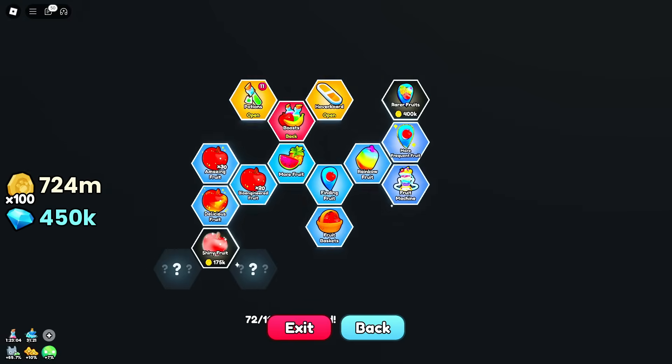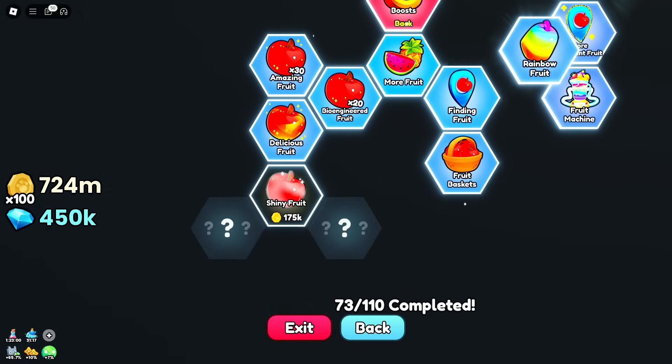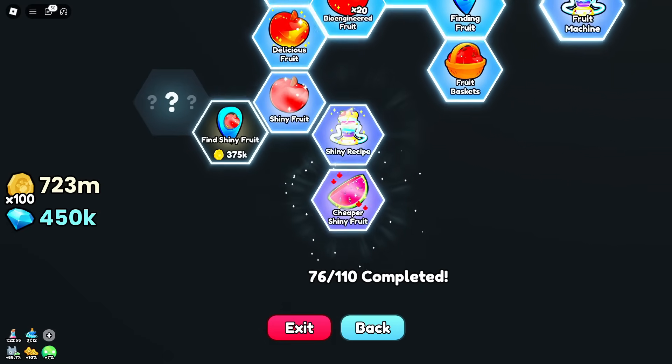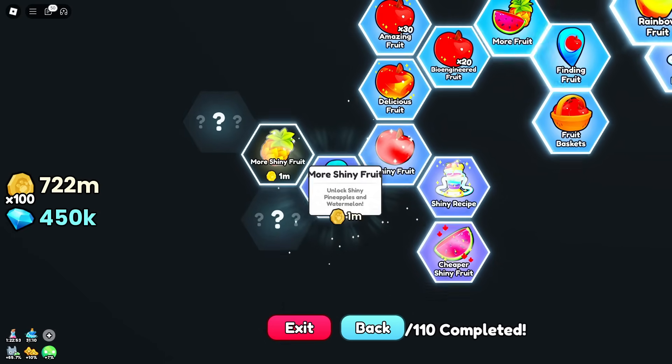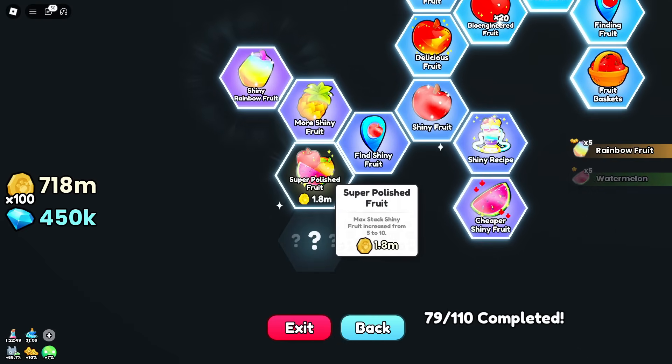We've got rarer fruits appear — I want some more rainbow fruits. Shiny fruits — I'll take that. Shiny recipes, we can craft shiny fruits. I'll make them cheaper. Can now find them around the map, and even more of them. Shiny rainbow fruit — we don't even have that in PetSim 99.